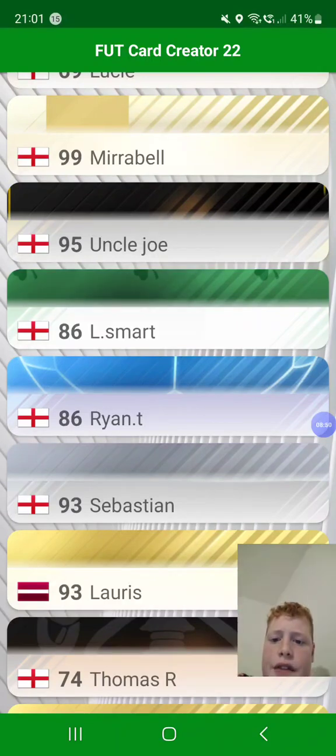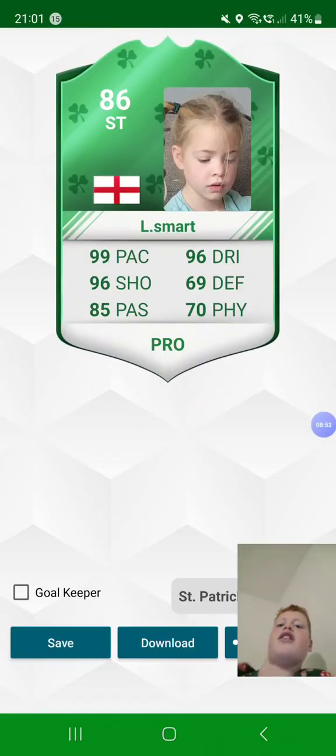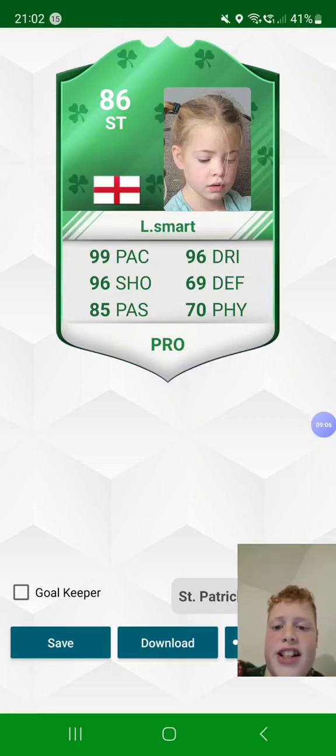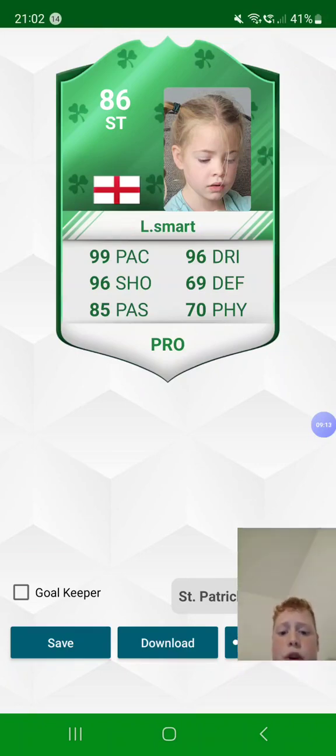Then you have Lucy Smart — this is a striker card, 60-yard English. She's got 99 pace — she races! In the primary school cross country I've seen her race — beats everyone by a mile. 99 pace, 96 shooting — she put about 5 nutmegs through me — 85 passing, 96 dribbling, 69 defending, and 70 physicality. She's a pro card for St. Patrick's Day.